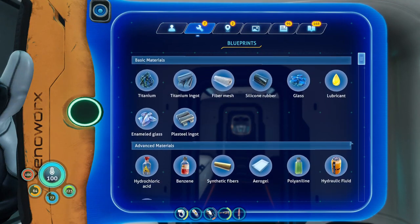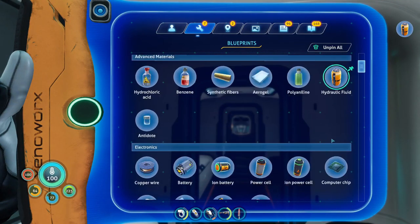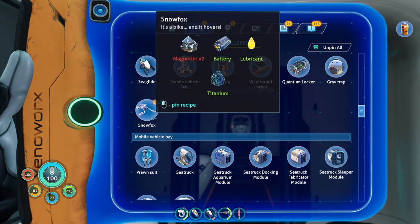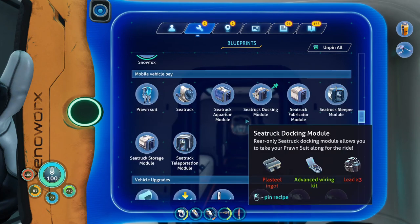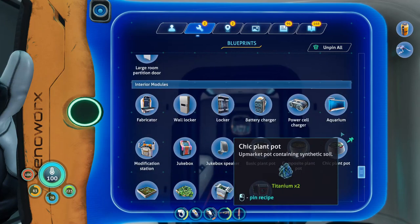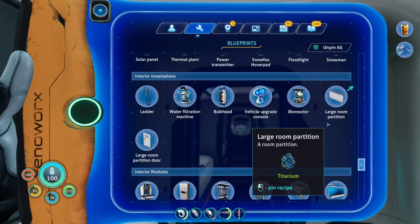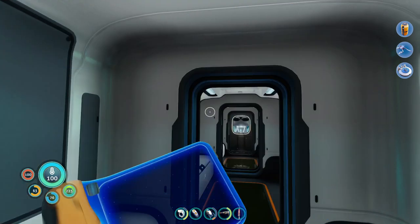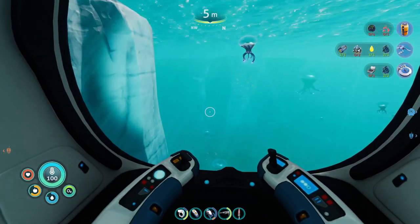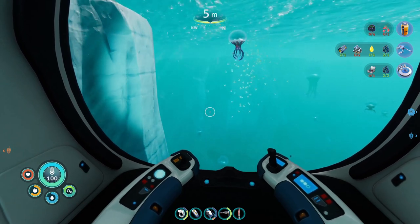There are a couple of things I want to do — I want to do the hydraulic fluid for sure, and also the snow fox. And there has to be a hover pad. So I will require these things, and the gel and the magnetite I only have at the base. Let's get back to the base.